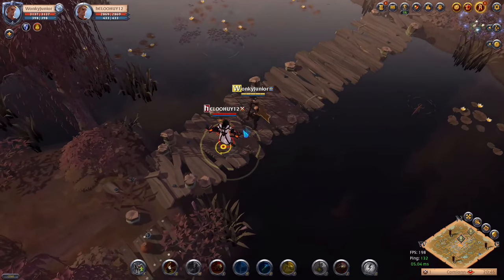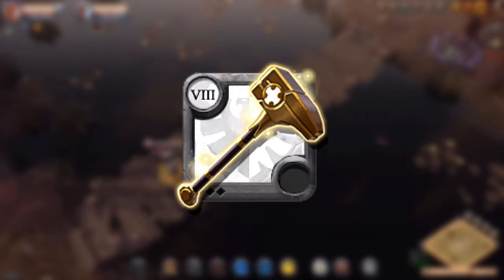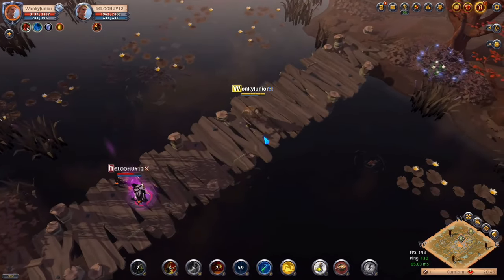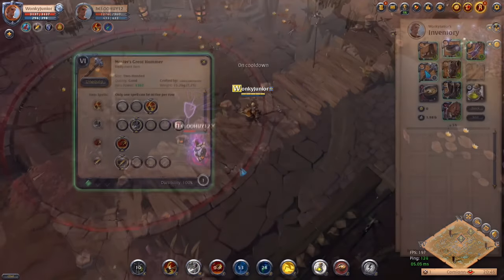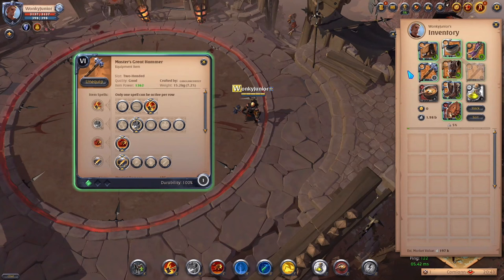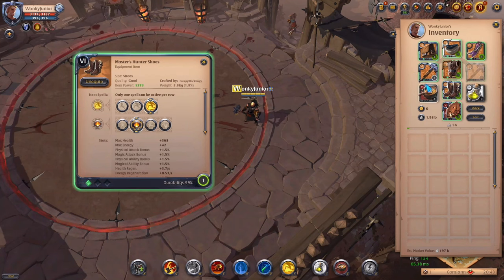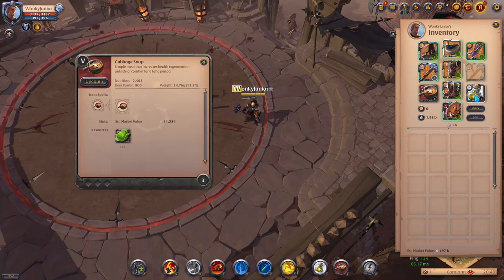Now we've come to the fourth weapon category, the Hammers, which includes One Hand Hammer, Great Hammer, Hand of Justice, Tombhammer, Polehammer, Forge Hammer and Crowkeeper. Hammers are meant to be tanks but deal a bunch of damage too. For the full DPS build: weapon with third Q, second W and first passive. Helmet: Mage Cowl, third ability and first passive. Chest: Assassin's Jacket, third ability and first passive. Boots: Hunter's Shoes, third ability and second passive. Cape: Thetford Cape. Consumables: Cabbage Soup and Poison Potions.